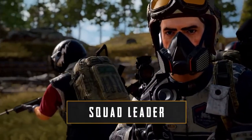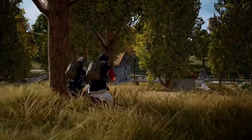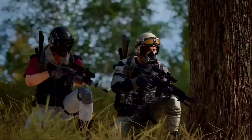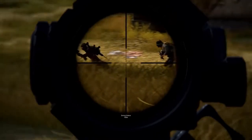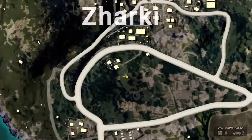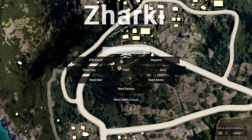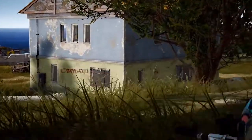The squad leader calls the shots, and is typically the member with the most game knowledge. The squad leader should be great at spotting enemies, and is very handy with weapons like ARs and DMRs. They'll typically scout enemy locations, identify the enemy's movement, and figure out the best route of approach. Hey, there's a squad looting in that house up ahead — let's get a sniper in the back window and send the fragger to flank around left.